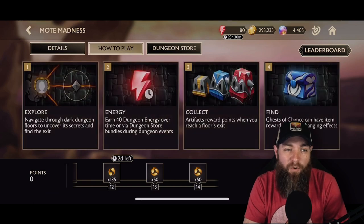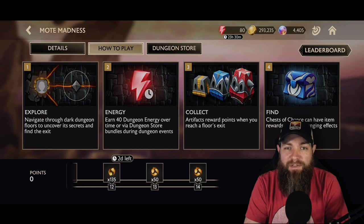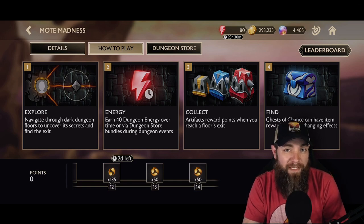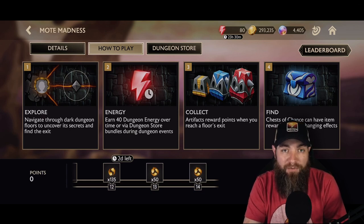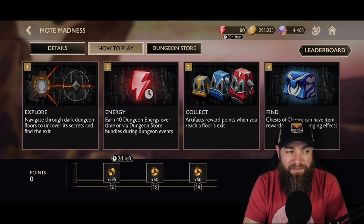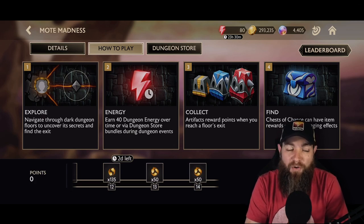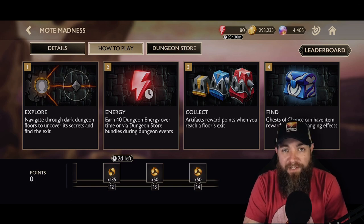Let's look at the how-to-play at a high level before we get into matches. Dungeons are a unique mode where you actually navigate the dungeon, moving around different nodes to find items. You use energy to take different steps. Once we get in there it'll make more sense, but really you're trying to collect all the artifacts scattered throughout the dungeon.